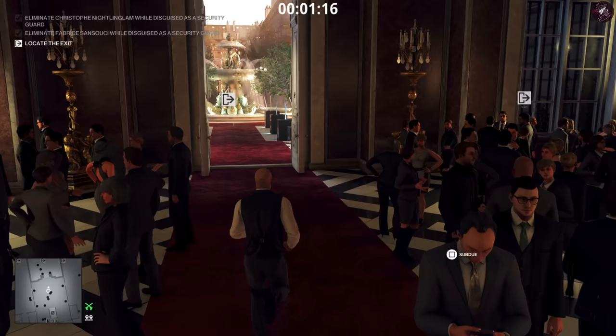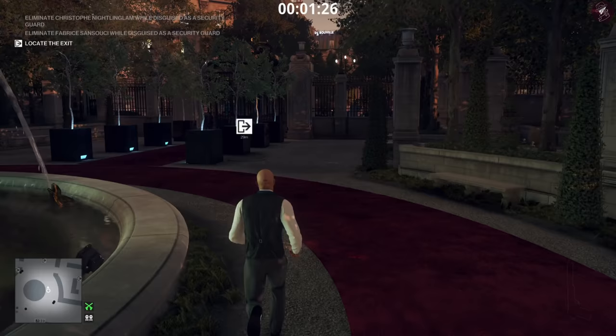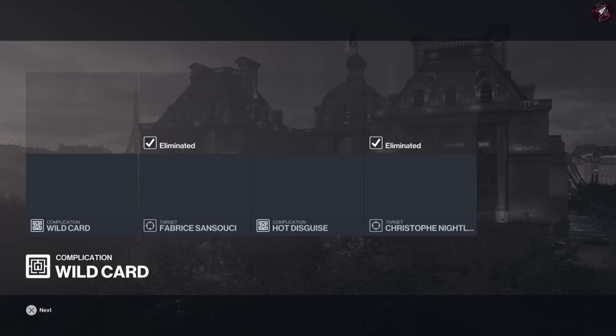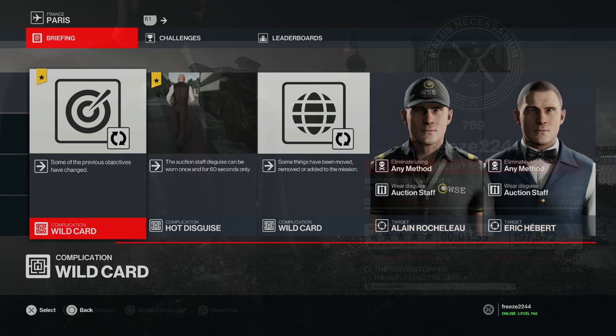These escalations seem relatively straightforward, but I think over time I've improved. I used to be a lot slower and more careful about hiding bodies, which is completely unnecessary now that I know the maps much better. That's an easy Silent Assassin for level four — one more level to go.